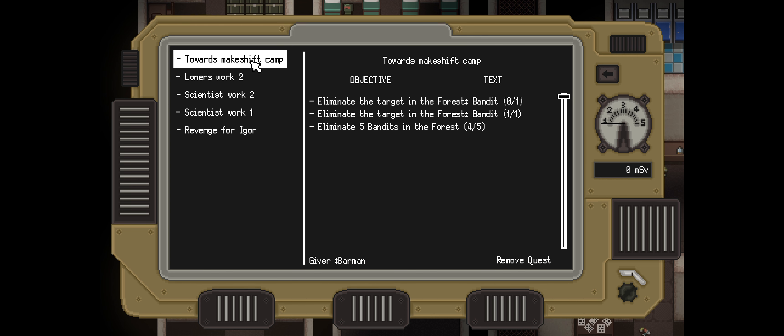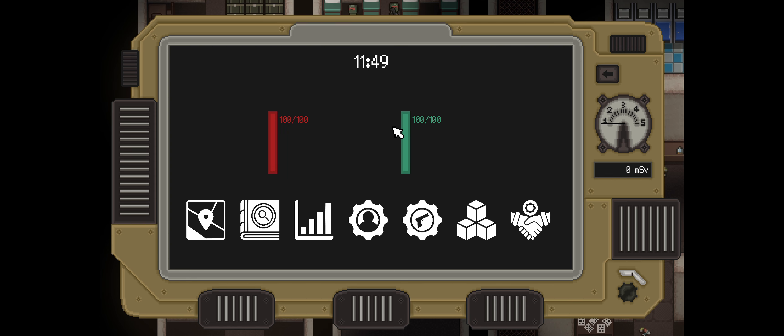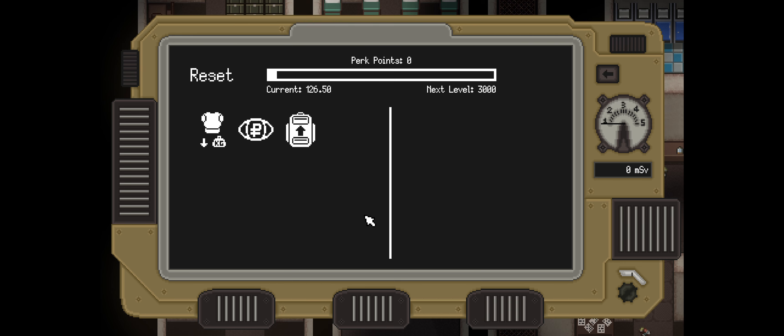The next quest is Towards Makeshift Camp. Our objective is to eliminate a bandit in the forest, another bandit in the forest, and five more bandits in the forest. I've already partially completed this because I was messing around this morning trying out the APAR and the Mosin, and I kind of didn't realize I shot one of the bandits — so whoops. But that makes finishing the quest much easier.